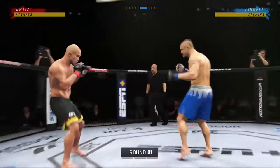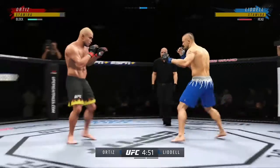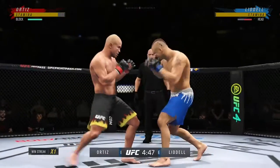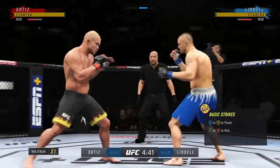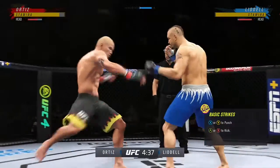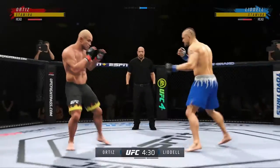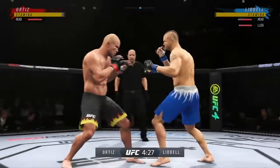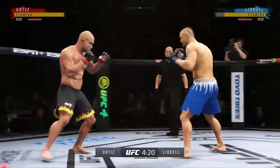All right, here we go with round one. You are paid to tell us what you think is gonna happen as an analyst. We have a striker, we have a grappler. Doesn't always play out that way, but what are you expecting to see in this one? I'm expecting the grappler to try and make contact with his opponent. If he can make contact, he can drag this fight to the mat. I expect the striker to try and maintain range with his jab, with his kick, to make this a stand-up affair.